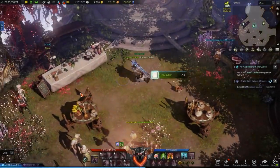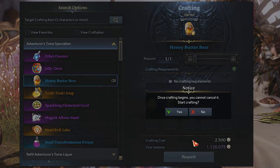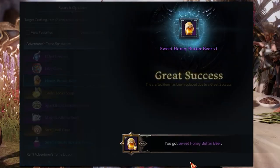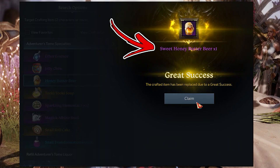Then go slightly to the left and speak with the Cook NPC. This NPC can complete several cooking recipes, and the one related to this video will convert the items you bought previously into one honey butter beer. But sometimes it will give you instead a sweet honey butter beer, which is the one you came for.